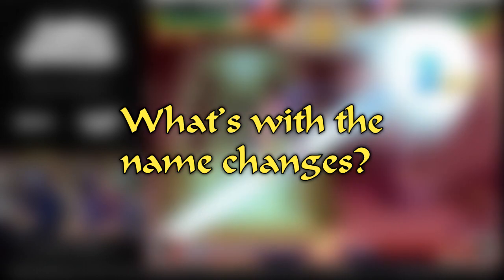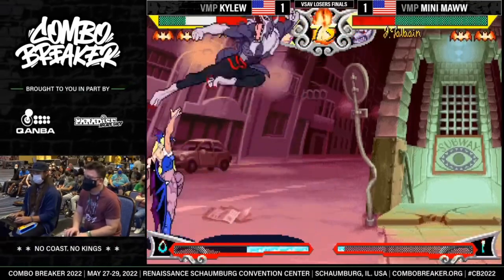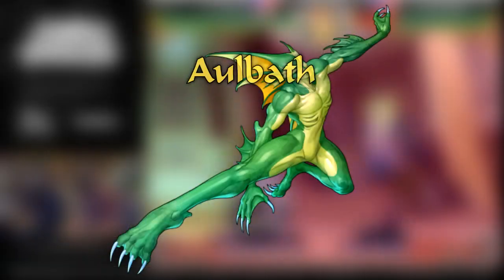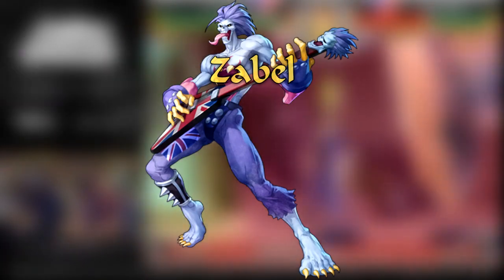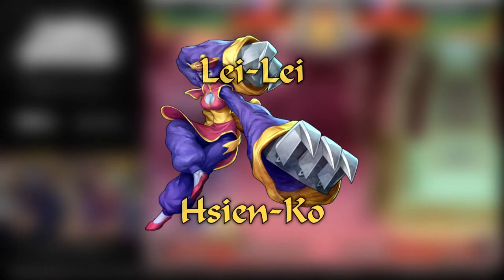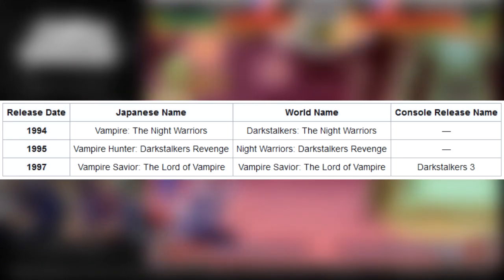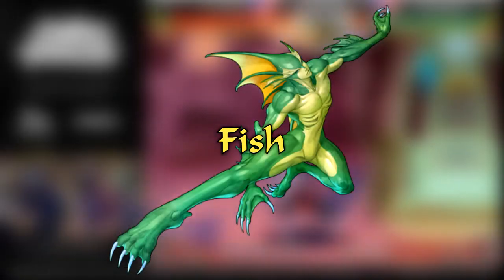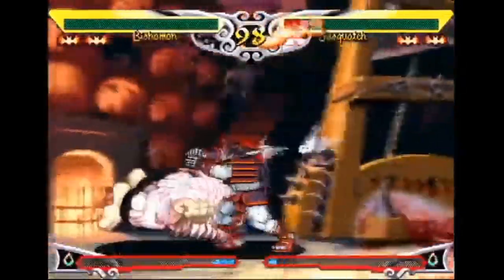What's with all the different name changes? The Darkstalkers series has had a ton of localization changes when it moved out of Japan. A few character name changes are: Alabath, who is known internationally as Rikuo; Buleta, who is changed into BB Hood; Zabel, who is turned into Lord Raptor; Lele, who turns into Hsien-Ko; and Galen, who turns into Jon Talbain. Even the names of the games are different internationally, which can be a pain when discussing them. The community generally uses some universal nicknames and mostly defaults to Japanese names to avoid confusion.